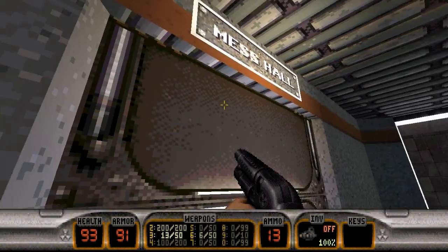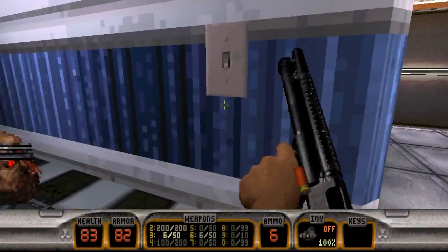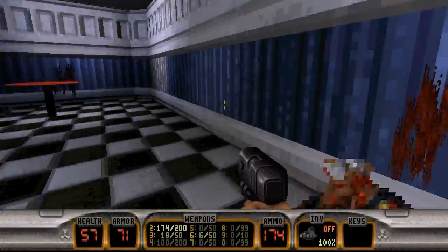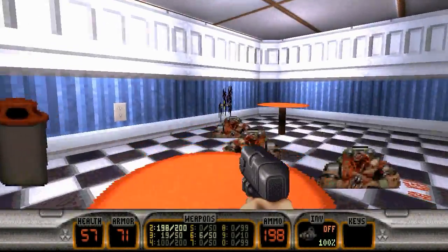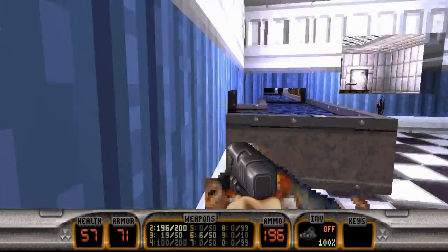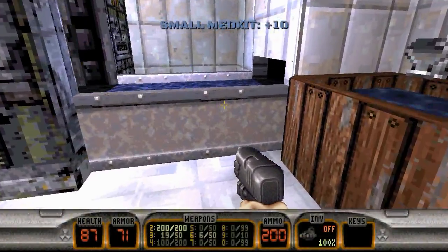Right now we will head into the mess hall. Pick these guys off here like shooting fish in a barrel. Let's flip the lights on first. You can open this wall and it just takes you back to the beginning of the level. But do you see how difficult this level is already? This level really doesn't play around when it comes to enemy placement.